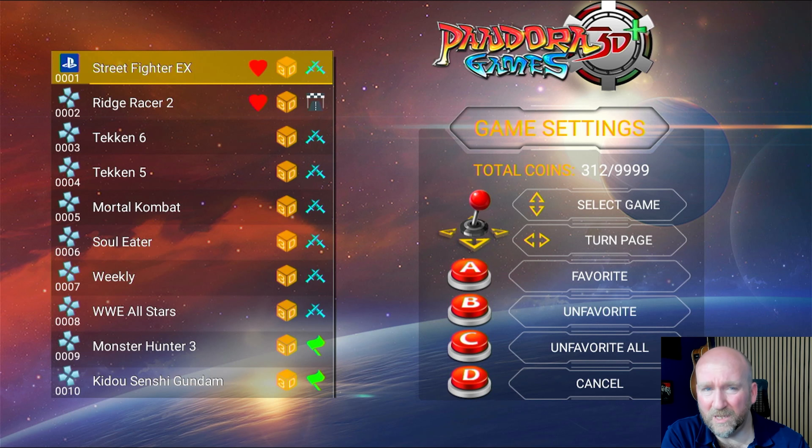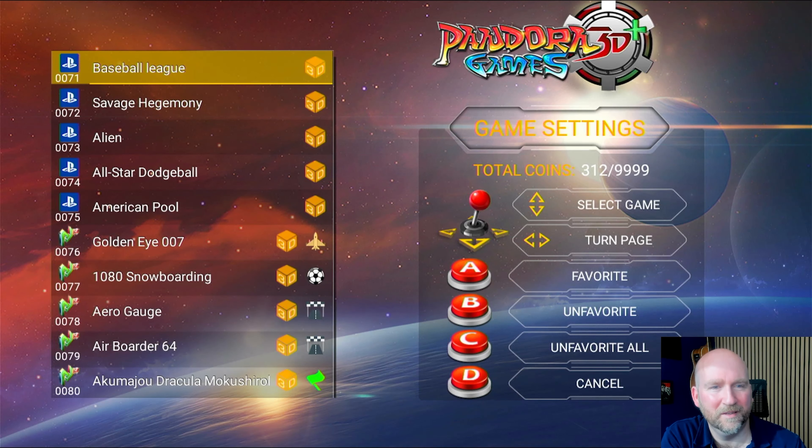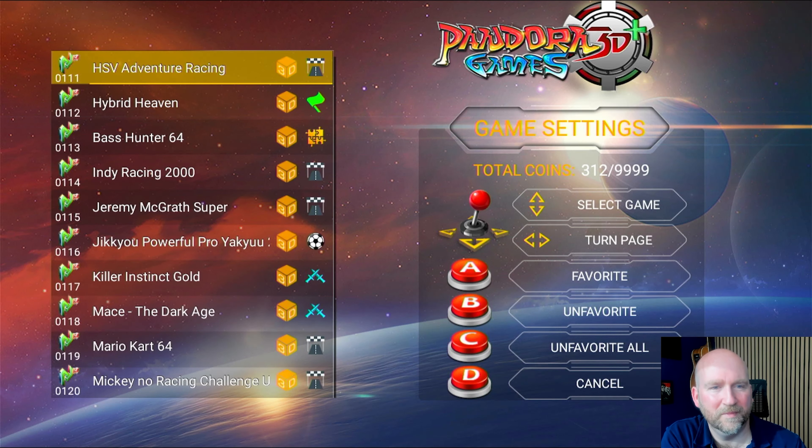Each game has a number. So what I'm going to do is scroll up to number 13, which is Ridge Racer 2, and add that as one of my favourites. I select A, and that should give me a favourite. There we go - I've got a little heart to show that's a favourite, which is cool. Interestingly, since I selected a heart for Ridge Racer, it's actually put that as number one - it's changed its number from 13 to number one, which is quite interesting.